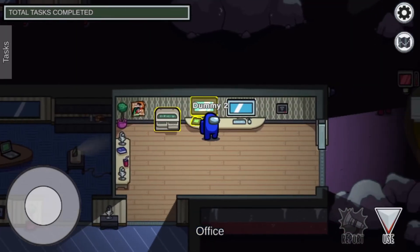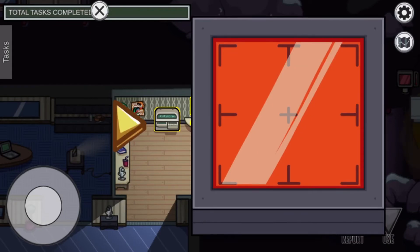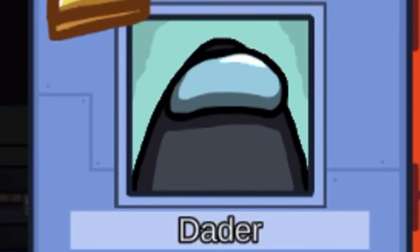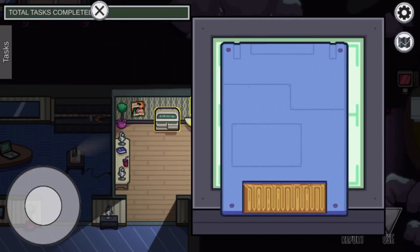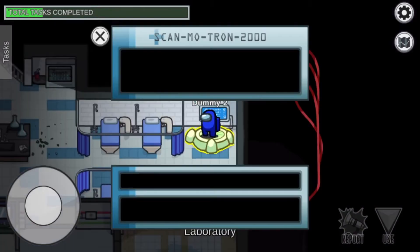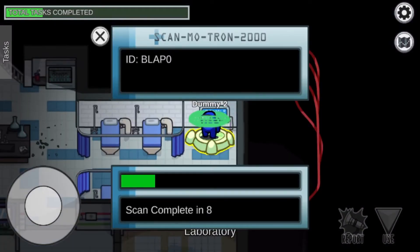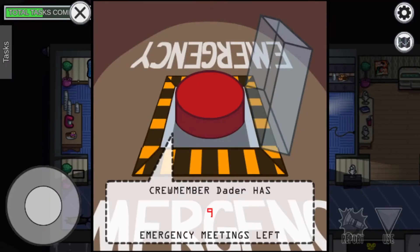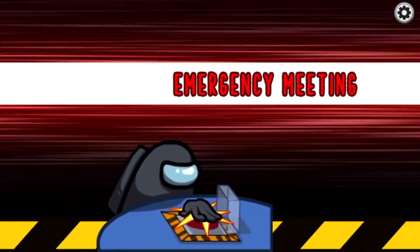Some other things to note about this glitch: Among Us tasks will still recognize you as whoever you really are, rather than the dummy you're posing as. And it doesn't matter what tasks you're doing — the game will always refer to you as who you really are. The same can also be said for when you call emergency meetings.